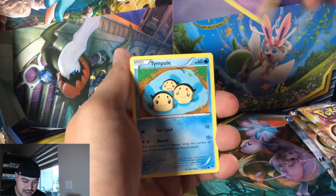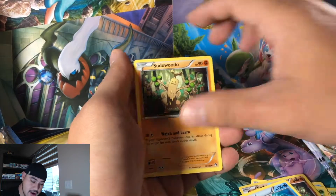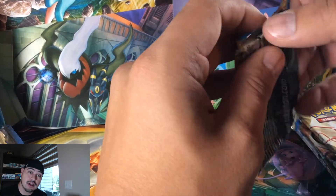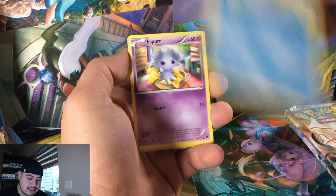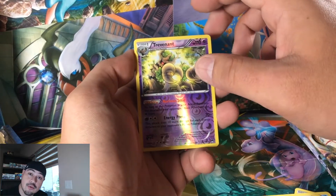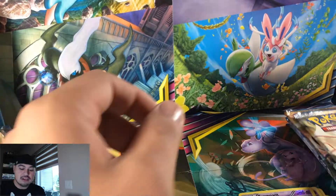All the code cards — I am giving away all the code cards, but I don't want to just put them in the videos. If you guys want them, all you have to do is comment down below. I have stacks and stacks of them. First pack: Ducklett, Espurr, a Phantump, a Trevenant — that's a reverse holo rare — and an Aegislash. Not bad! Electivire, Max Potion, Bayleef.